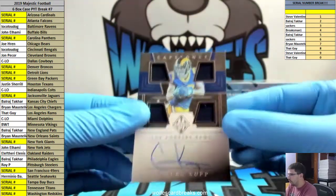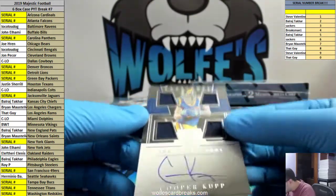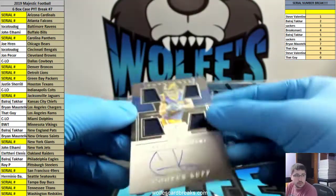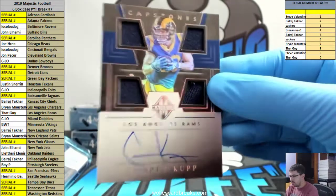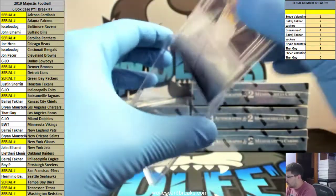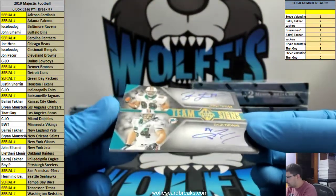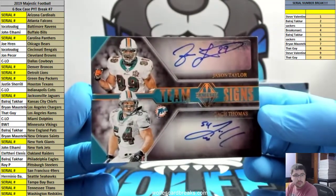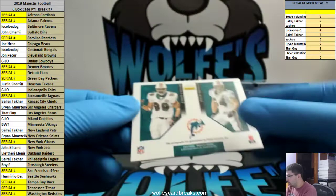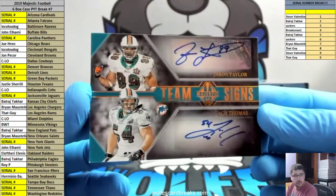For the Rams, Cooper Kupp, Capstones, 18 out of 75. Rams in this one, going out to that guy. Check this one out — team dual signatures, Jason Taylor and Zach Thomas. The Miami Dolphins in this are crazy. CeeLo went for it, he got it. Three out of three. Taylor and Thomas dual auto.